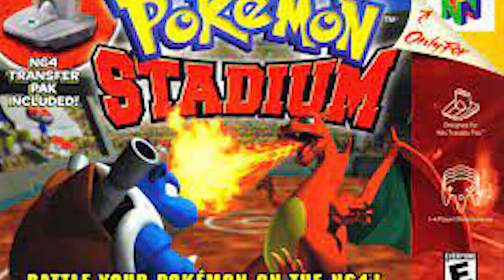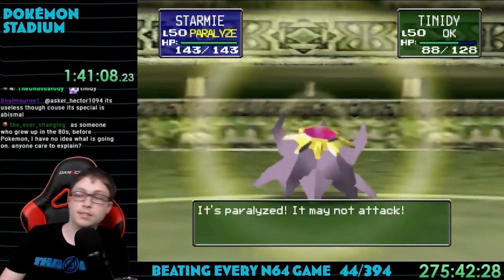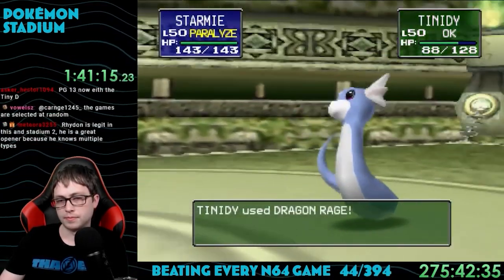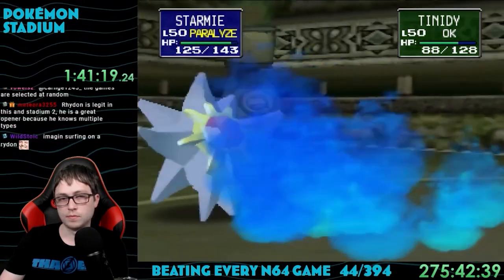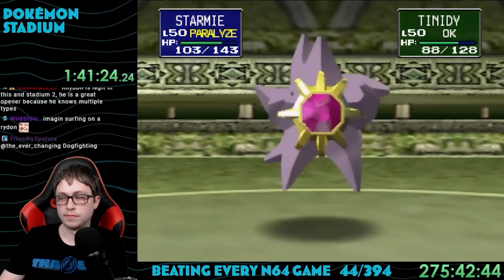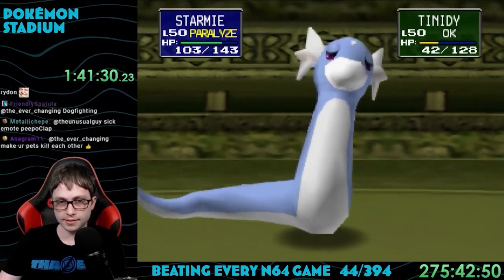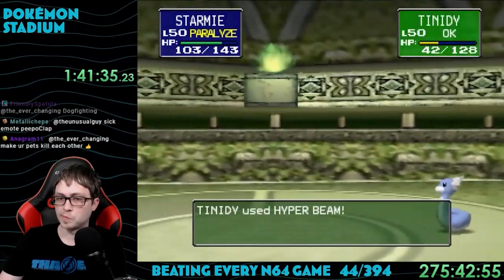Released in 2000, this game was developed and published by Nintendo. We already have the sequel to the Japanese exclusive Pocket Monster Stadium. In Japan this game is known as Pokemon Stadium 2, but to most people this is the original. For the basics of how battles work, I'll refer you to that video linked in the description. We can activate the credits by beating the entire gym leader castle, all cups in the stadium, and then defeating Mewtwo.